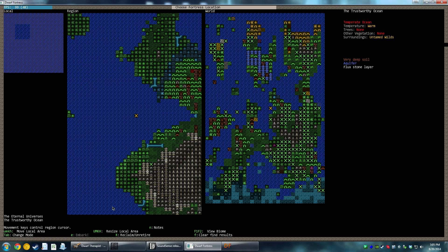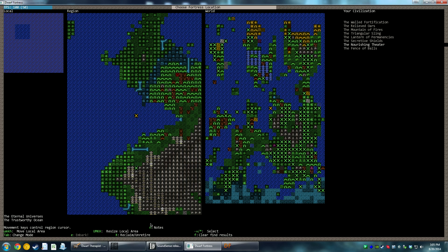Before we do that, I want to find the different civilizations — neighbors, dwarves. These are the different dwarven civilizations and we use plus and minus to select them. On the world map we can see where these different dwarven civilizations lived: the Walled Fortification was a tiny civilization over here; the Relieved Oars was much larger down here; Mountain of Fires was even bigger; the Triangular Sling lived over here; Lantern of Permanencies was here; Secretive Shields; Nourishing Theater.